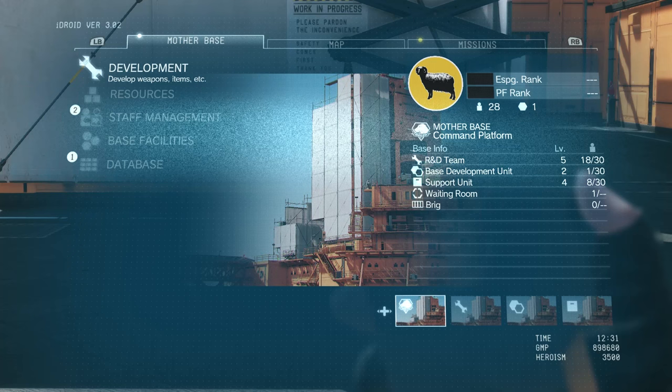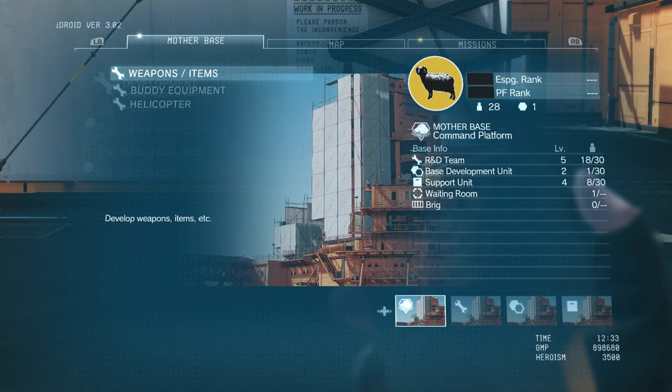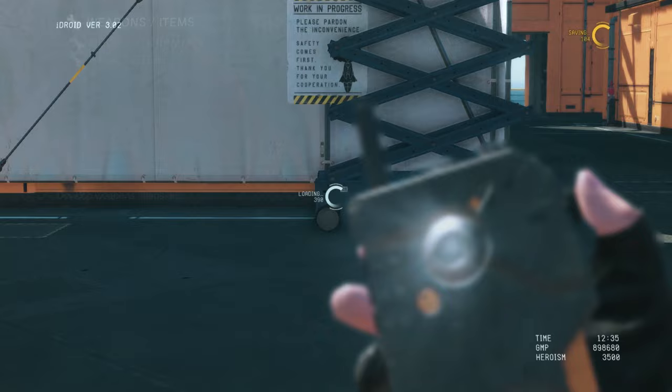First and foremost, you have your Development — it's the first thing you're introduced to. Ocelot's going to show you how to do all of this, so you probably already know how, but we're going to go over it anyway. You have a couple different menu selections: you can go to weapons and items, buddy equipment, and of course upgrade your helicopter.